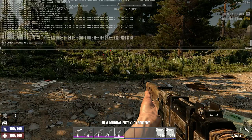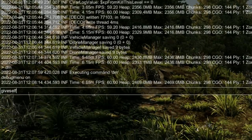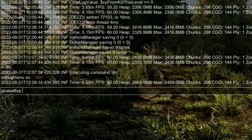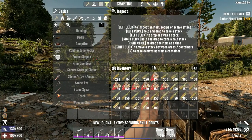Next thing we're gonna do is max out our level. Hit F1, type 'giveself XP' — all one word — put in a space and hit one with nine zeros behind it. That'll max you out at level 300.